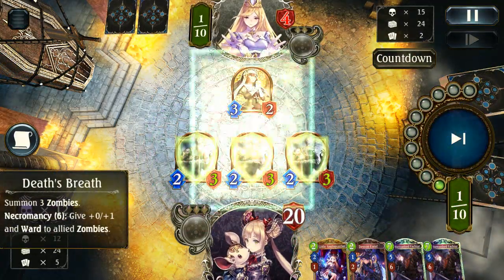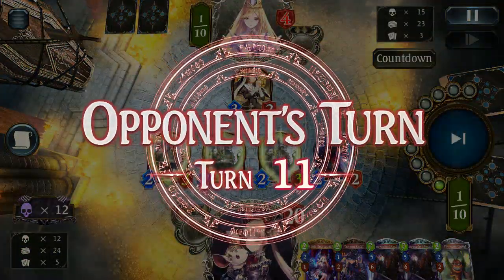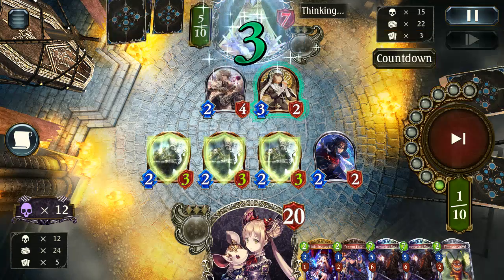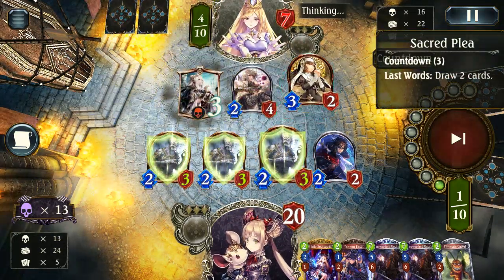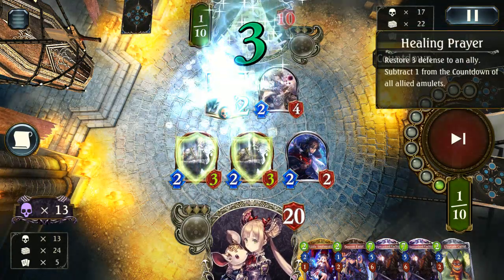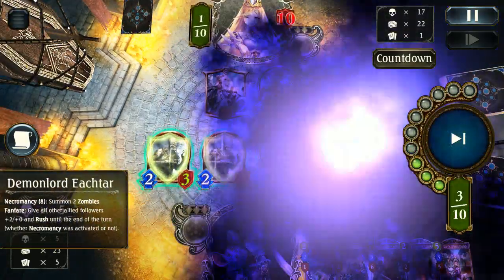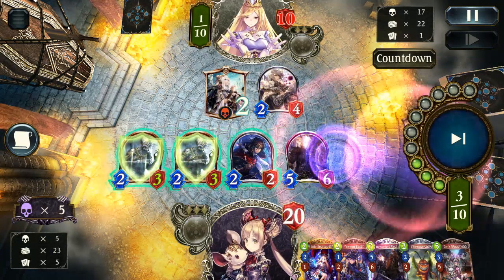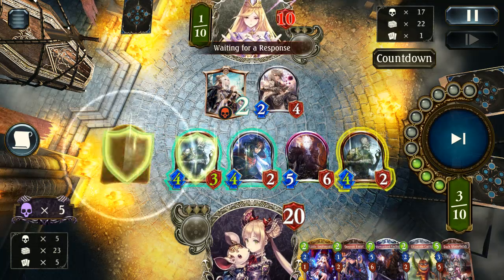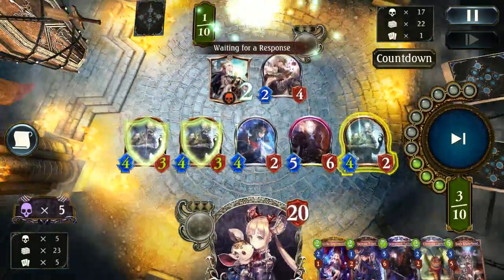I could have went the Demon Lord route but decided to go with the Death's Breath — much more solid. I can really stick those to the board while also playing Gourmet. Not too much from the Havencraft player. Healing Prayer kind of makes things difficult and awkward, but we should close this out now with that Demon Lord for 12 damage out of their 10 health. Those Zombies, the Undead, are crazy strong, especially when you throw some Ward on them. And that will close the first game.